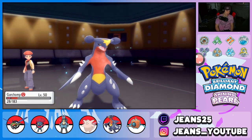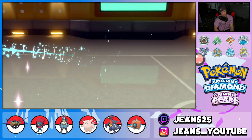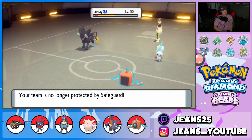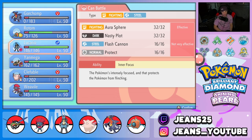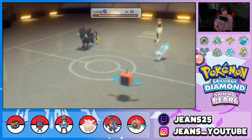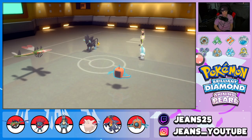He goes for Ice Fang which takes out Garchomp — Garchomp pops out, I'm fine with that. I could Protect or bring out Yanmega, or bring back Weavile — we have options. I think he's rocking the Shell Bell. I'm going to get Yanmega out here. I don't mind using Focus Sash last year and I think that's exactly what I'm gonna do.